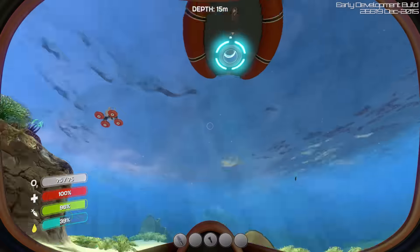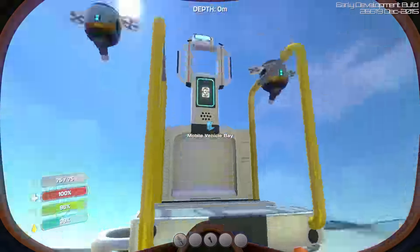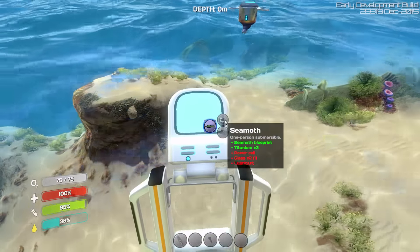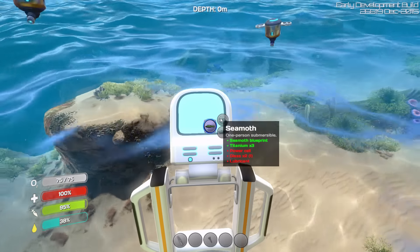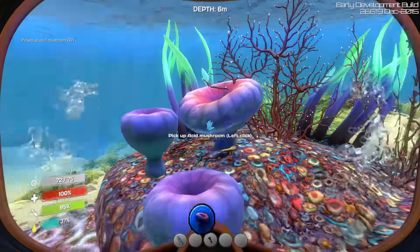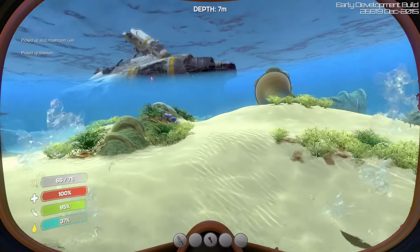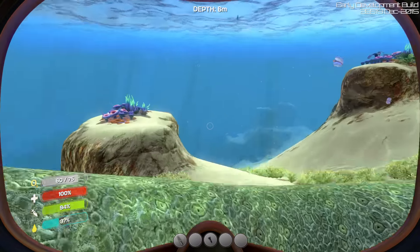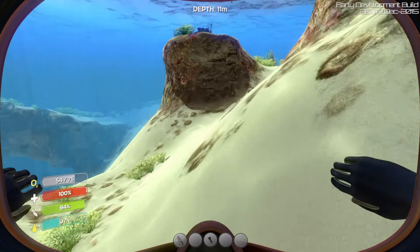We finally unlocked the Seamoth blueprint. So we should — fingers crossed — be able to build the Seamoth on this bay. We need a power cell, two glass, and one lubricant, which is totally doable. For the power cell we need two batteries, which means four acid mushrooms and two copper. The lubricant is the seeds from the creepvine. Glass is just quartz. These are all really easy things to find.